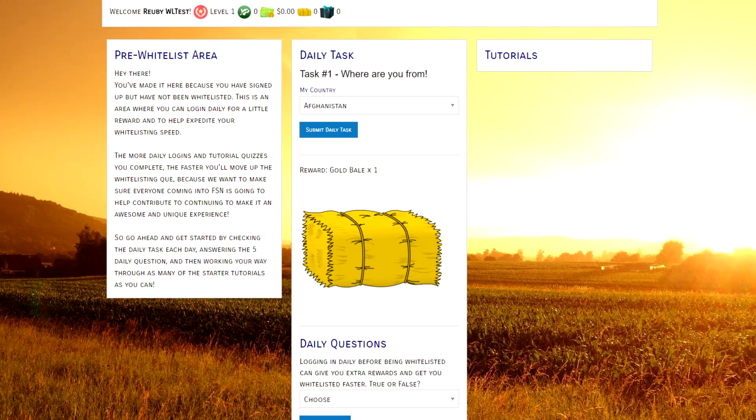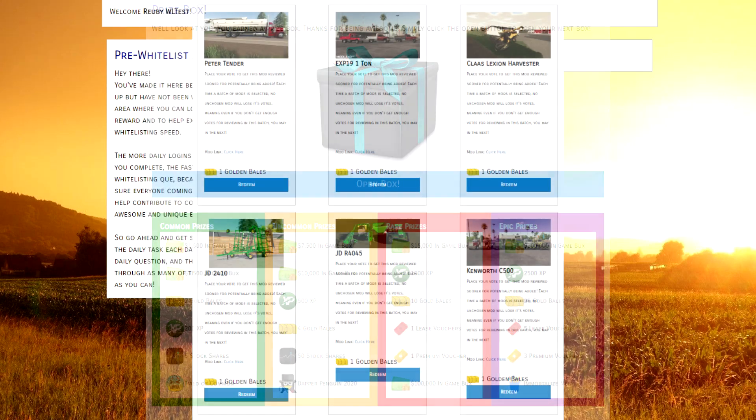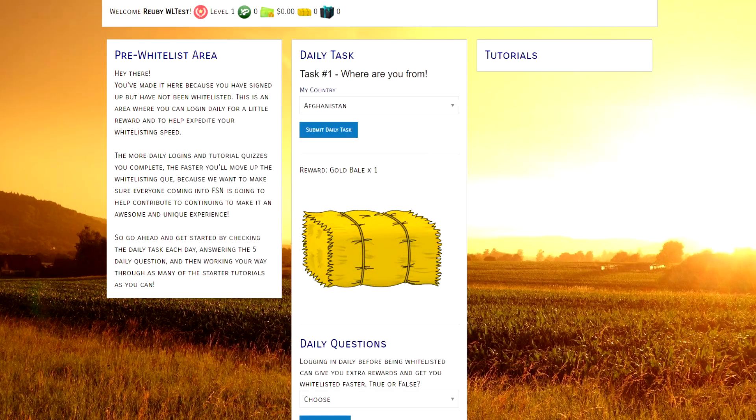A couple things you'll want to know first. While cash, or in-game bucks, is king, golden bales are extremely valuable currency on the FSN website as well. You can use them to buy things like prize boxes or to place a vote on a mod you really want to see come to the FSN servers. They're quite useful and you'll want to complete all the tasks to build up as many as you can for when you actually get going with your own company and career on the FSN.